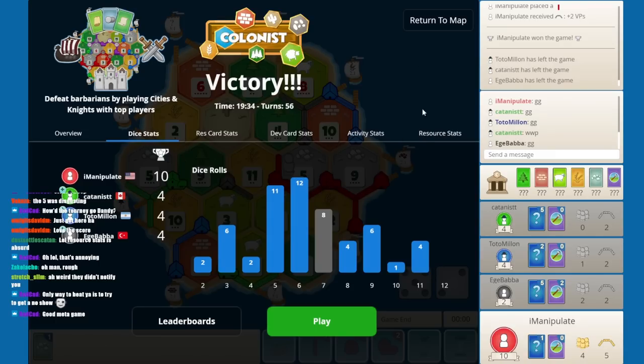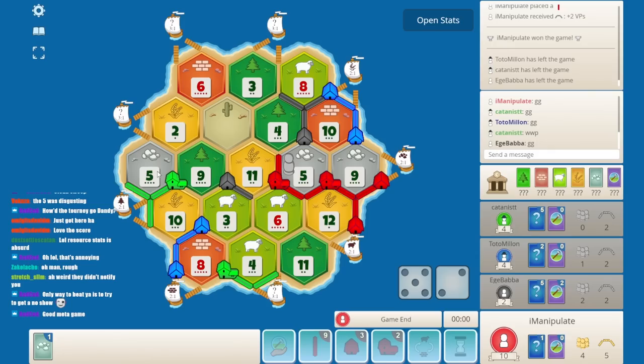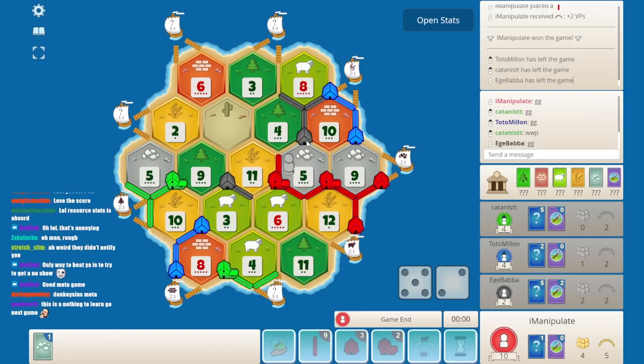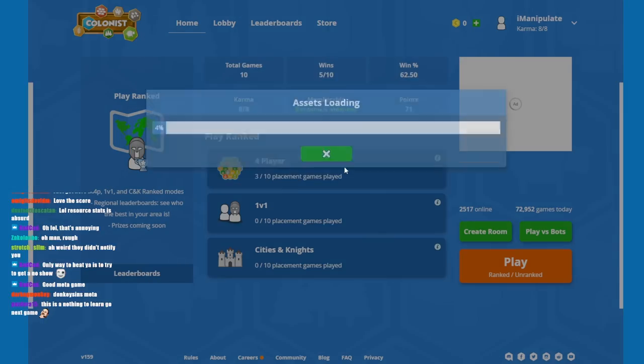The robs — we got robbed second least. No trades unfortunately. Also, that five-block decimated things. I mean, what do you want to say about this game? It was just kind of ridiculous. So we'll keep plugging along. Logically the 5-9-10 is good, 8-10-3 is good — makes a lot of sense. I think black is where this went off the rails. I expected them to do 6-5-11 and then I would get something like 5-9-10, 8-4-10 side by side, run to the ore port. The donkey sins meta — this is a nothing-to-learn, go-next game. Hey, you gotta appreciate those moments.